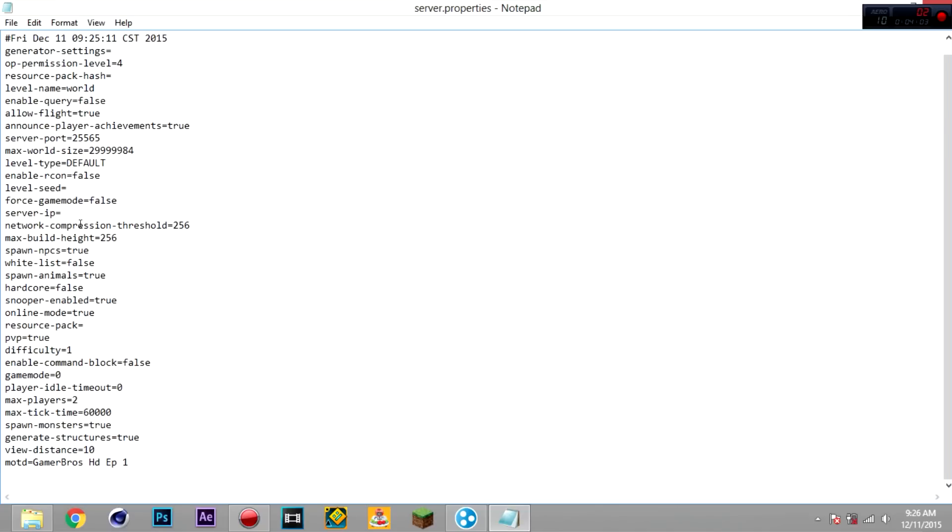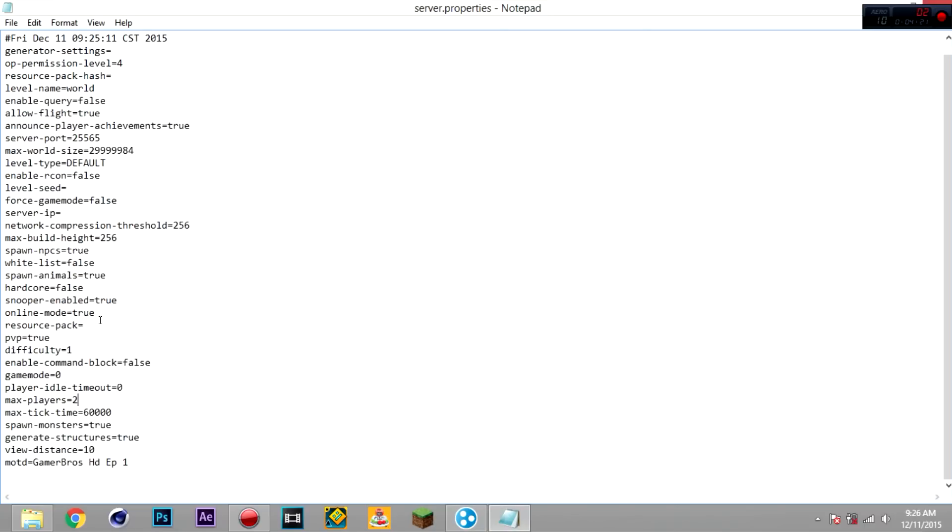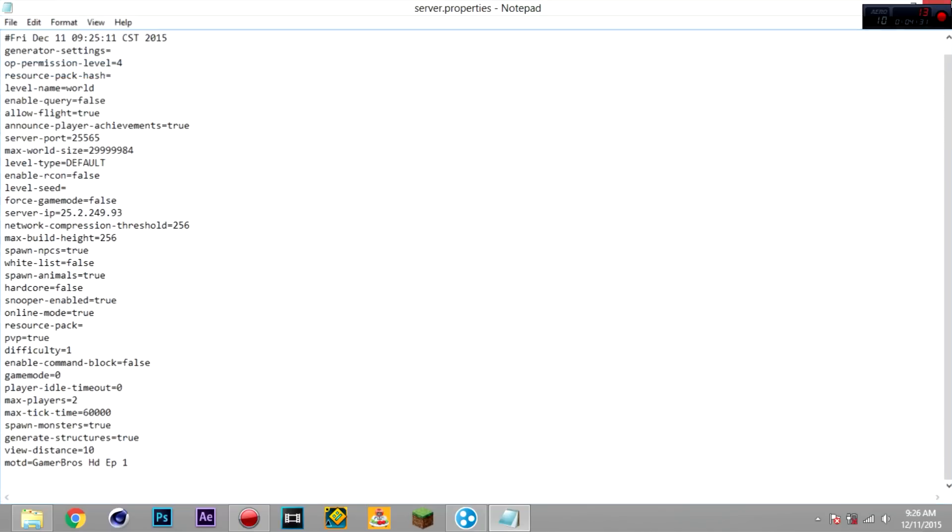Basically, customize it to what you want. Then, in LogMeIn Hamachi, once you're done, make sure you copy your IPv4 address — click on it — and paste it into the server IP field in server.properties. This will be your IP. Then do file save.